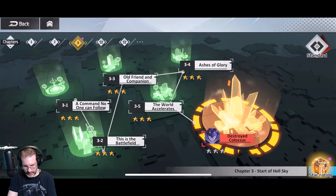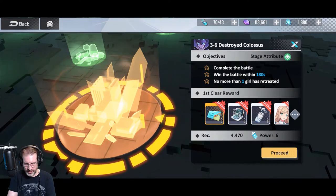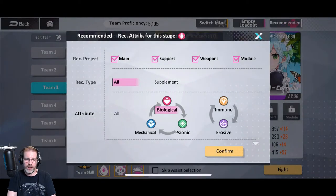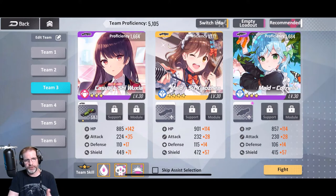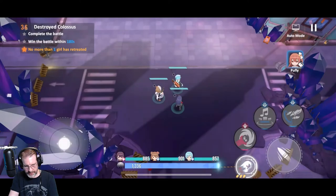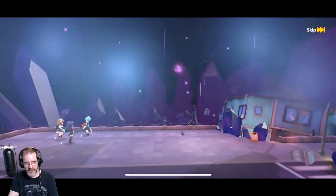Alright, let's jump into the campaign. We have a recommended power level of 4470; I'm at 5105, so we should be okay. It does have a recommended attribute — it's highlighted biological — but I don't have a biological team that is high enough, so I'm just going to use this team. Let's hit fight. I have my assist. There's a lot of story in this game, so if you like story, I think you'll like this. Here's the boss intro — I think the boss intros are pretty cool.